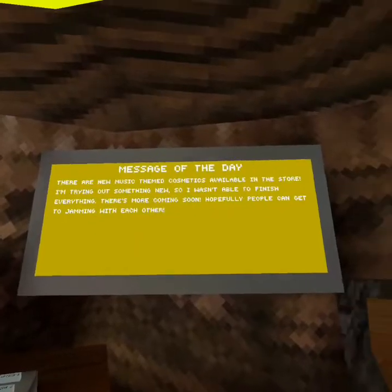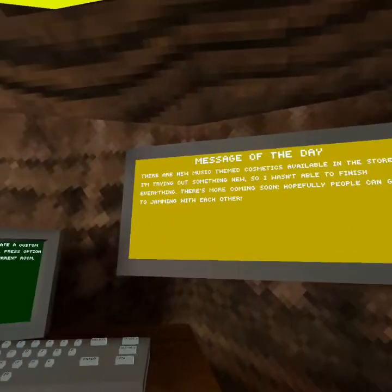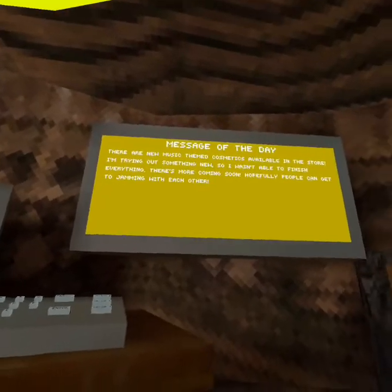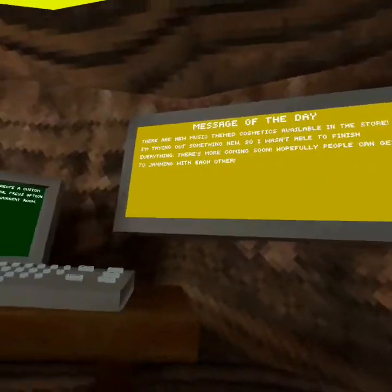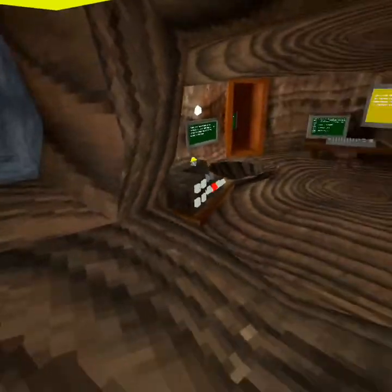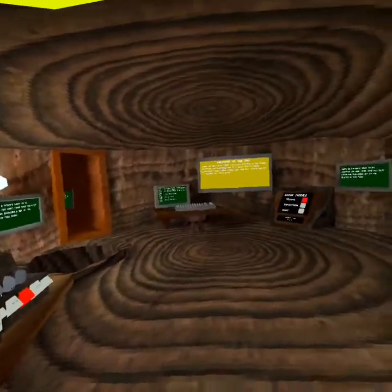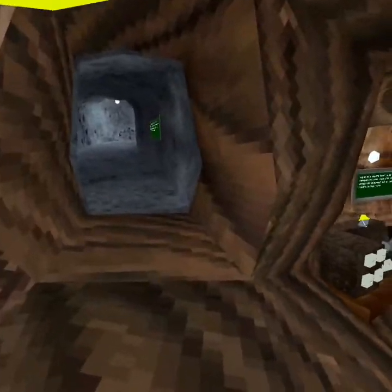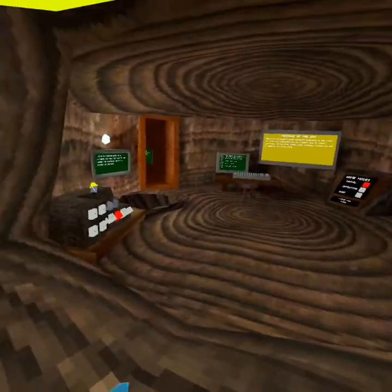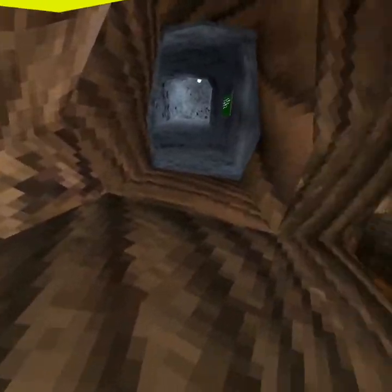Let's start the video. Let's read the message of the day, which says: 'There are new music-themed cosmetics available in the store. I'm trying something new so I wasn't able to finish everything — there's more coming soon, hopefully people can get to jamming with each other.' That's pretty cool. So the cosmetics might actually be playable, like the umbrella, and maybe each instrument plays something different. There might be a guitar, and I know there's a drum.